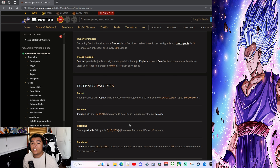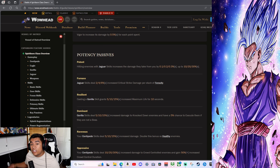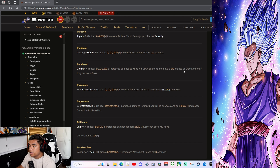So far reading everything, I actually like Gorilla and Centipede the most — Jaguar went a little down. Eagle has some pretty good focus skills. Potency passives: hitting enemies with Jaguar skills increases damage they take from you by 0.10%. Jaguar skills deal 2–6% critical strike damage per stack of Velocity. Resilient: casting a Gorilla skill grants 5–10% increased maximum life for 10 seconds. Dominant: Gorilla skills deal 5–15% increased damage to knocked-down enemies and have a chance to execute them if they are not a boss.